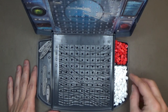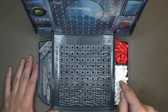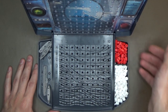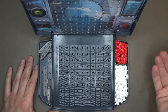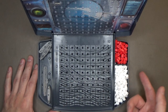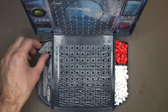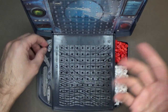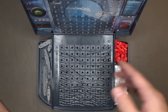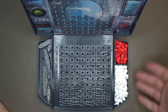One thing I'm kind of bothered about this version of Battleship is that there's way too many pegs. According to the instructions, there are 168 white pegs and 84 red pegs. I think there are about 42 red and 84 white here, and the other half are in the other battle case. I think a more appropriate number would be maybe like 25 red and 60 white.